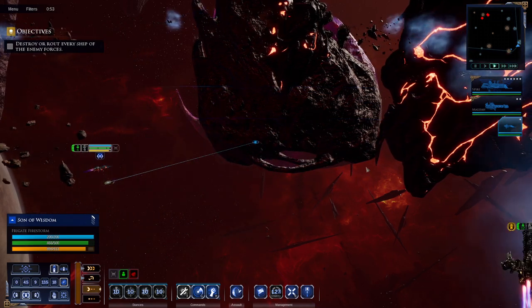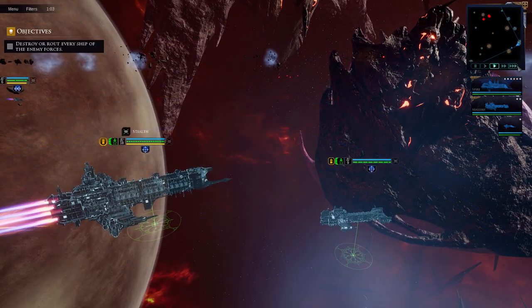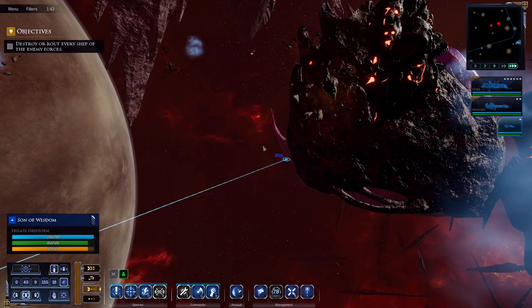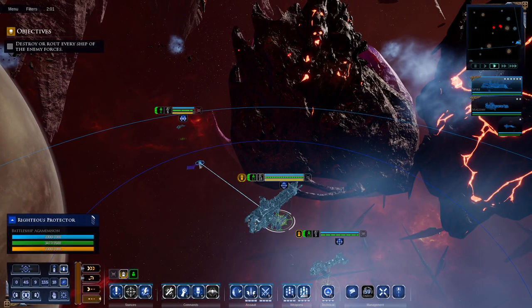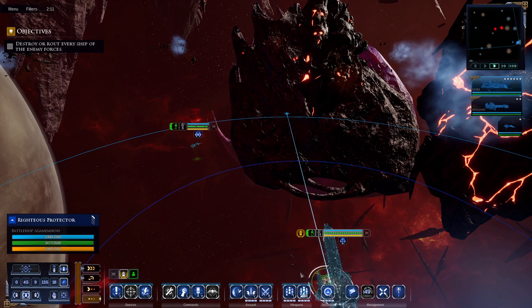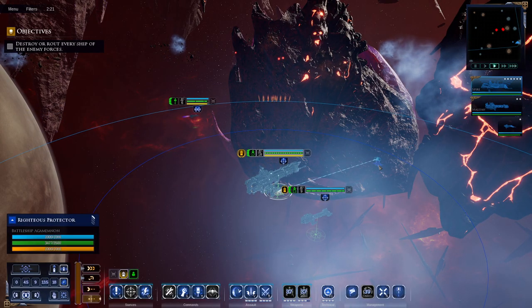I did not mean to send you into the asteroid field there, buddy — Son of Wisdom, you guys should have been wise enough to know to avoid that. Enemies are coming — they are not, apparently, shielded. I want to be able to get out and not interfere with our volley of torps. Let's have you stay where you are and get ready to torp them. I wish I could see where more of them are — yeah, because this spread is too wide right now. We'll probably manage to hit at least a couple.